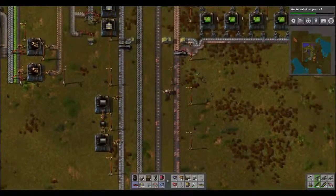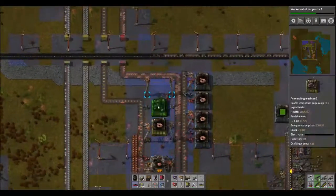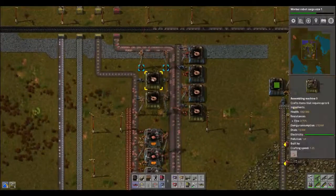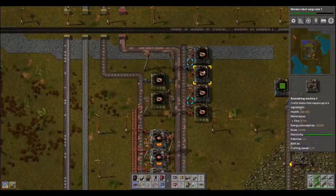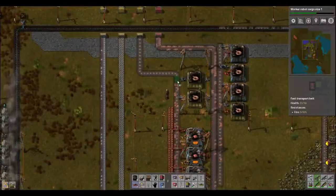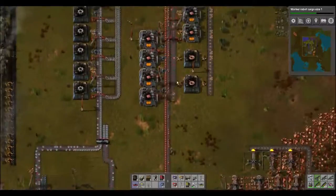Useful for filling up these lines. Why do I have this here? I'm gonna get rid of this. There we go, one, two. Probably should speed up this line and start thinking about adding more copper smelting.